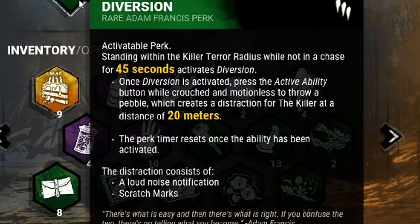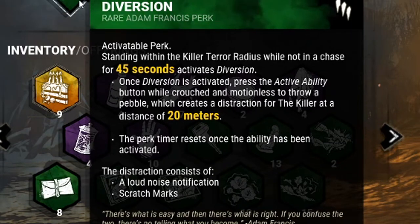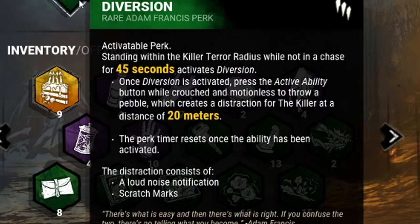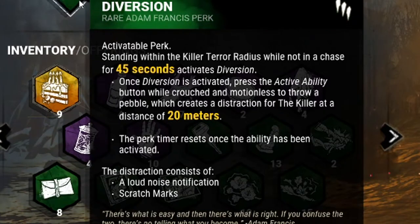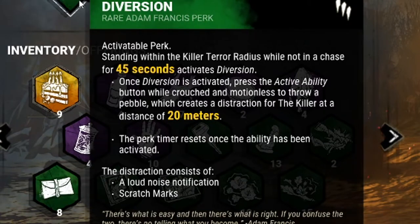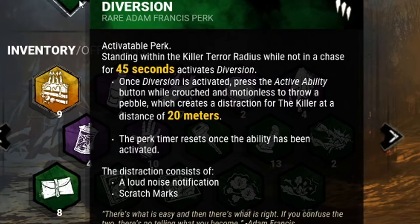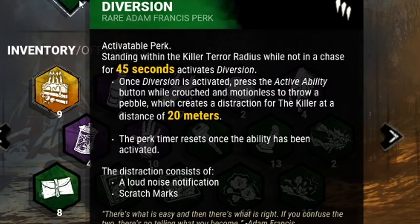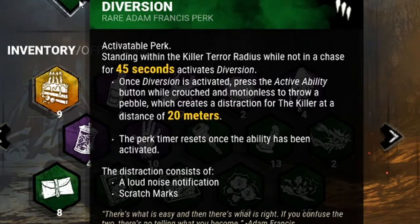Standing within the killer's terror radius while not in a chase for 45 seconds activates Diversion. Once activated, press the active ability button while crouched and motionless to throw a pebble, which creates a distraction for the killer at a distance of 20 meters.